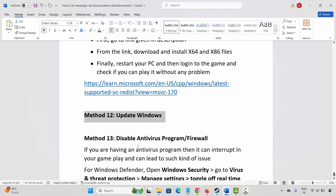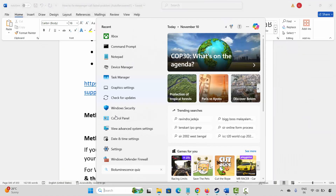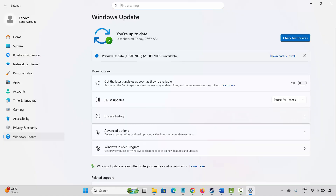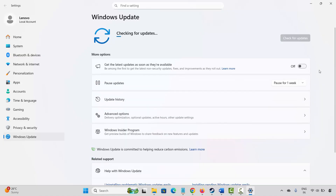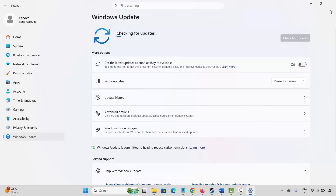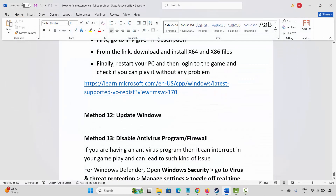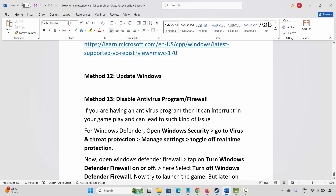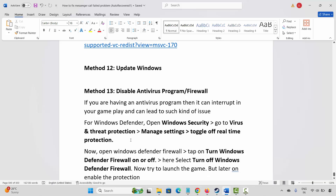If not, the next method is to update Windows. Go to Windows Search and search for 'Check for updates.' This will take you to the Windows Update page. Click on 'Check for updates.' If any update is available, update Windows to the latest version, then try to play the game.